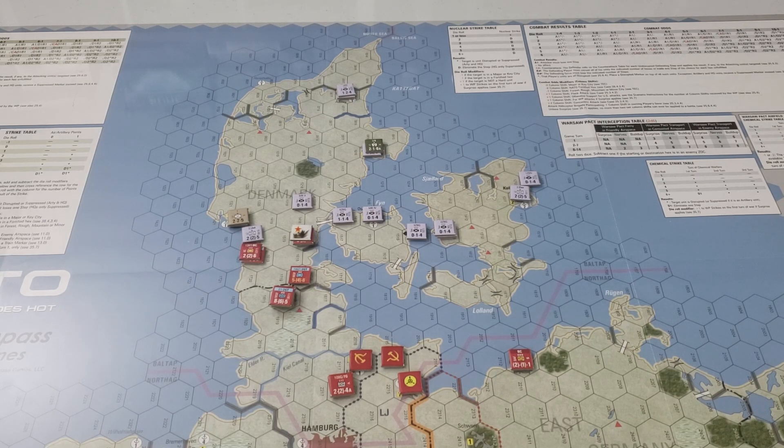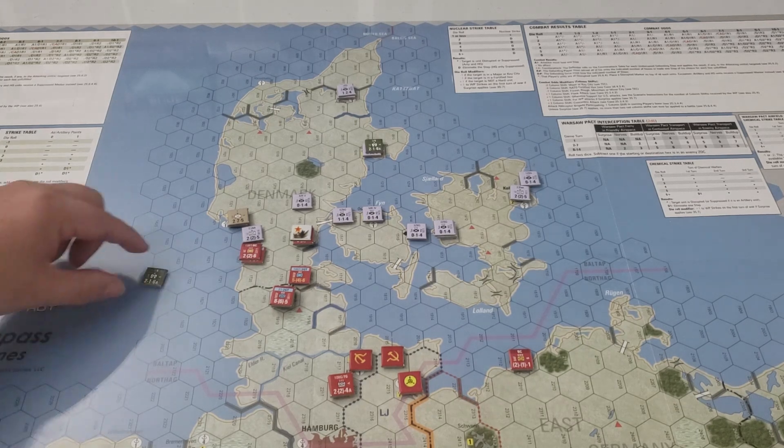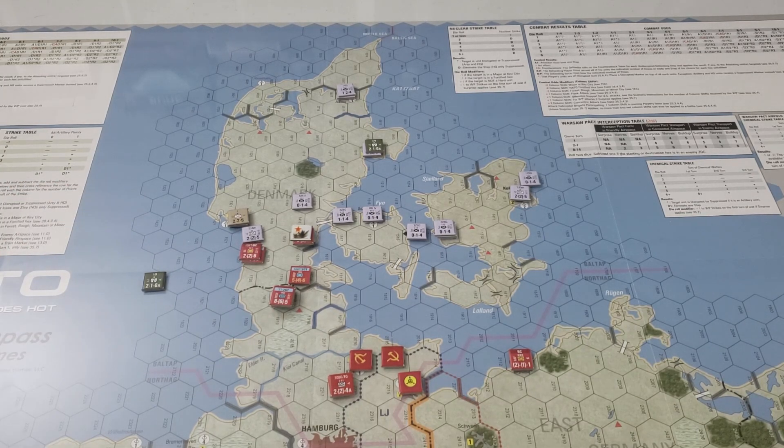Getting started with reinforcements for turn 5: there is, yet again, a US air mobile unit in our reserve box as NATO. We will insert that force somewhere on the map, wherever we can, though it will be subject to interception. I hope this will be a pretty quick video — I'm going to play fast and probably won't show every single counter move, because I want to fit this all in one video.